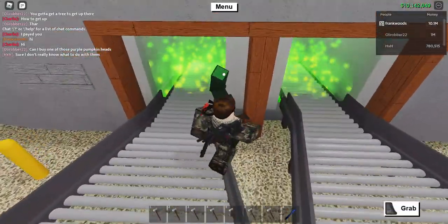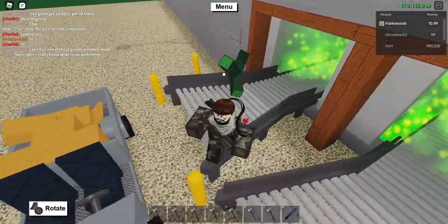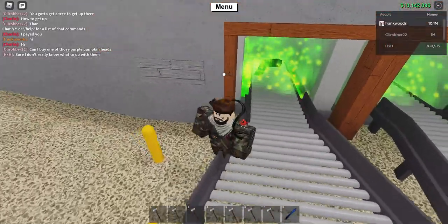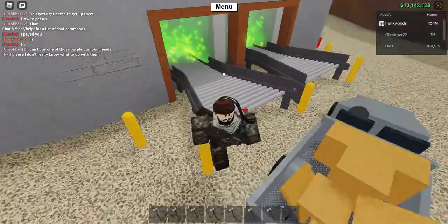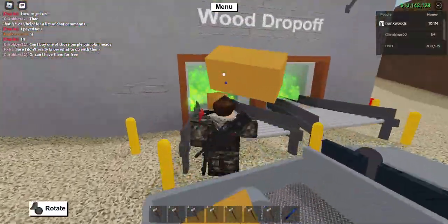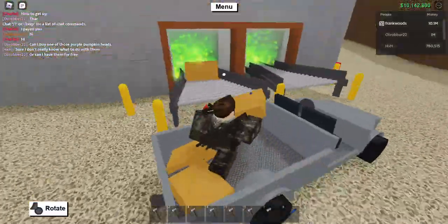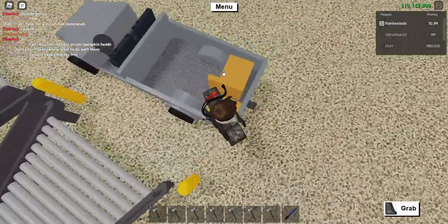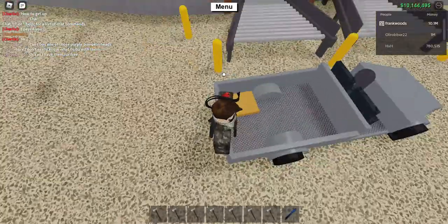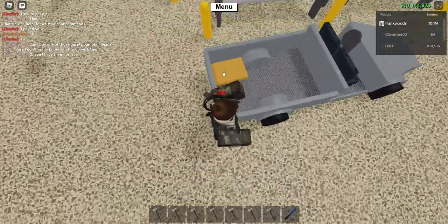Oh, this dude left some — is this zombie wood? Oh god, it is — I'm gonna take it for myself. That's a bunch of money! Throw them all in there. Yeah, you'll get like a decent amount of money from that — that's a good amount of money.